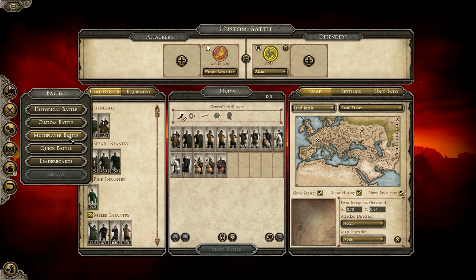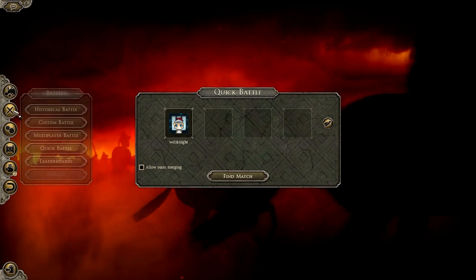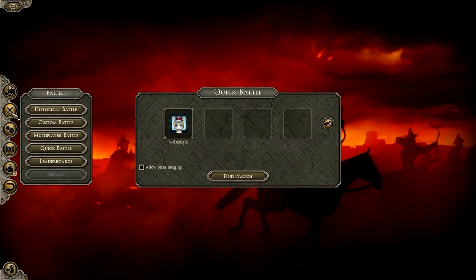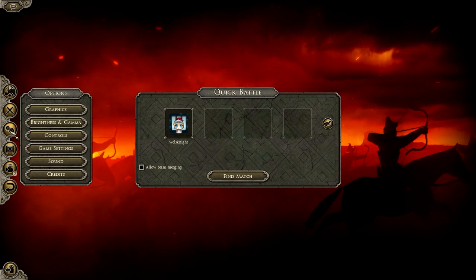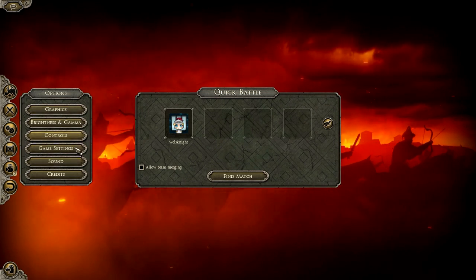Next, multiplayer battles is the same thing as custom battles, but multiplayer quick battle is basically just going to be find a match — just get dropped in and good to go. And then you've got your leaderboards. Under your options, this is where you're going to have your graphics, your controls, your settings, stuff like that.